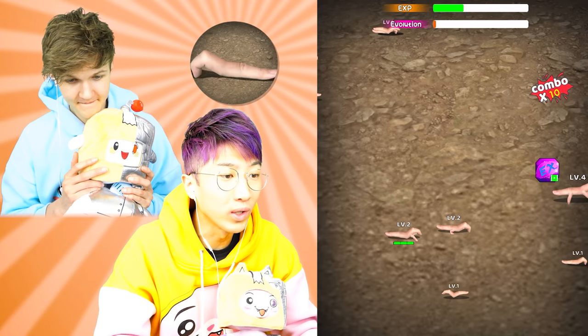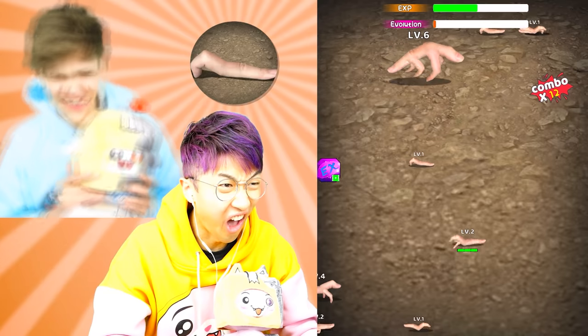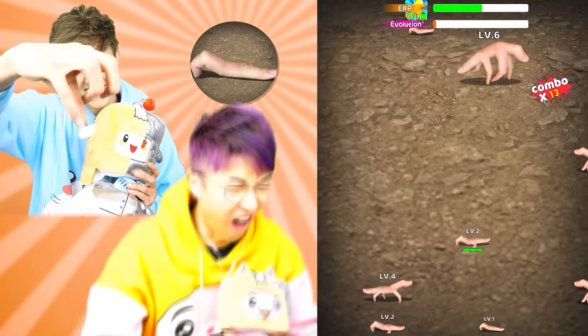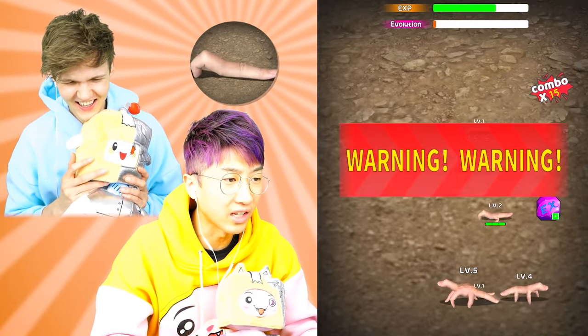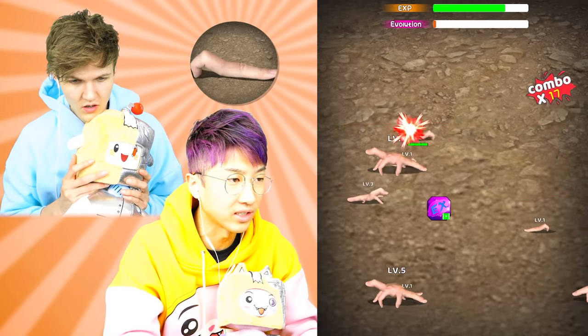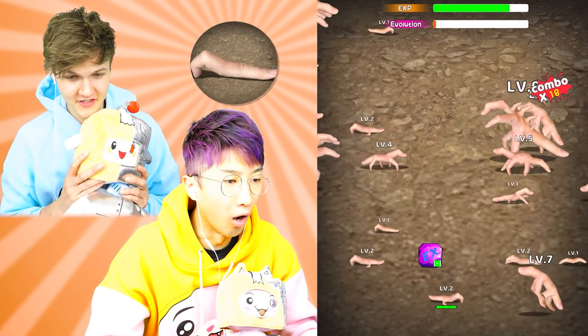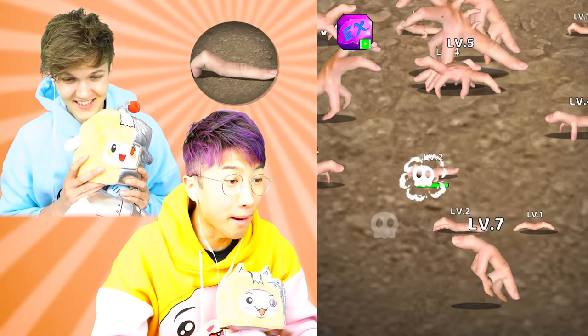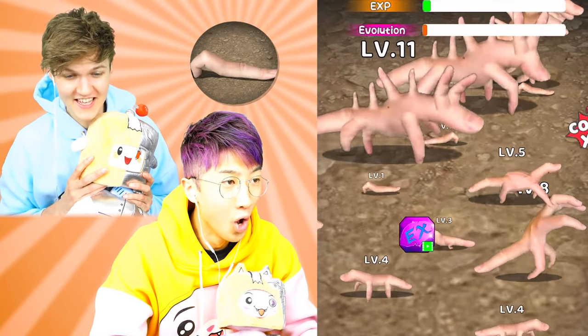If anything other than a level one touches us we oof. We're level two now! I cannot wait to see what the max level evolution is gonna look like. Oh look at the level six - that's gross. Now we're level two so we can eat a lot of stuff. Warning warning - wait, why is it saying warning? Maybe it's gonna be like a stampede of fingers. How am I supposed to dodge all this? Look at the level elevens!